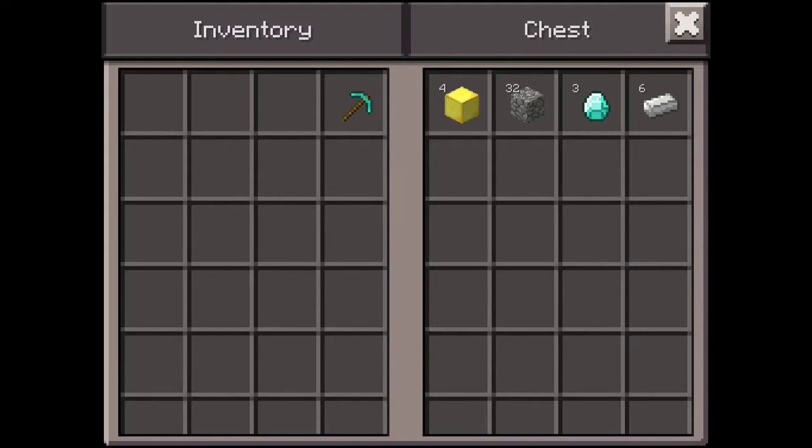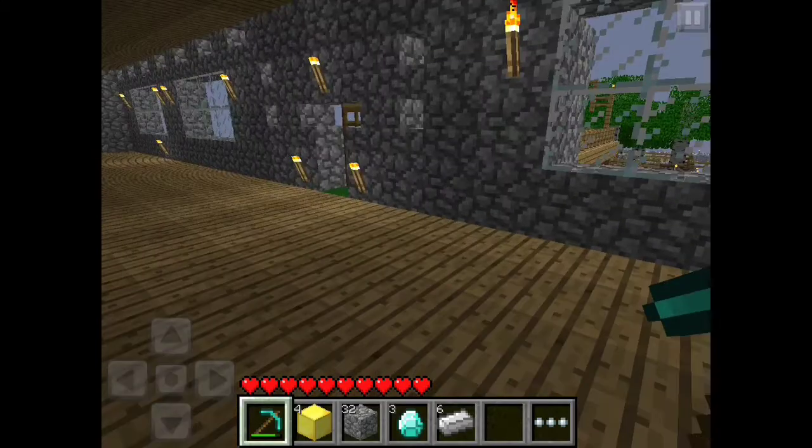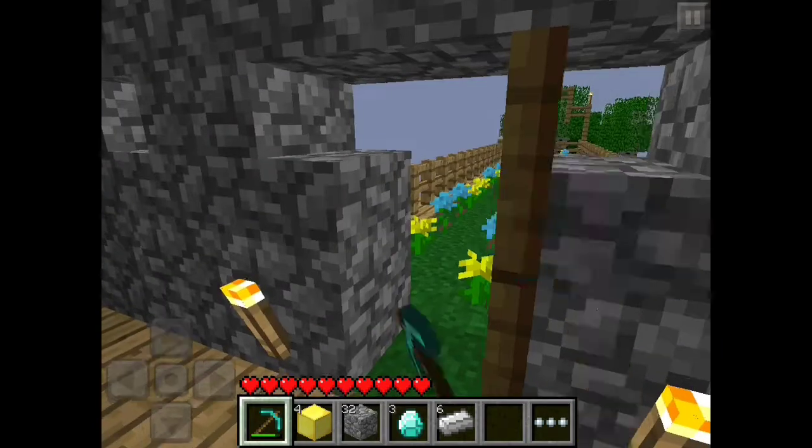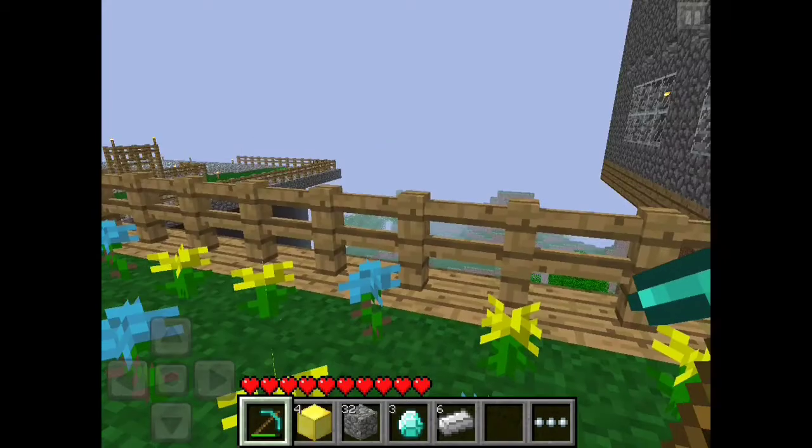First thing you need are four golden blocks. I'm not sure how many cobblestone blocks you need so I just got 32, half of 64. You need three diamonds and six iron ingots for the nether reactor core itself, so that seems pretty cool.